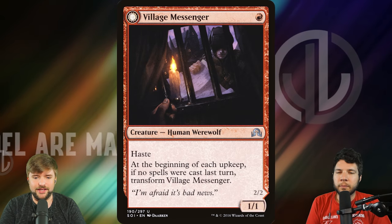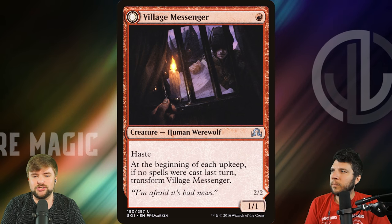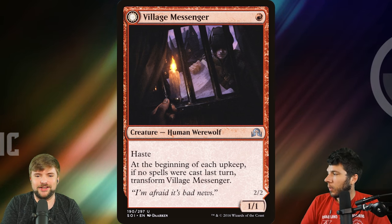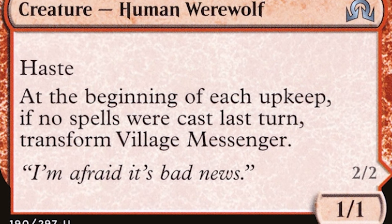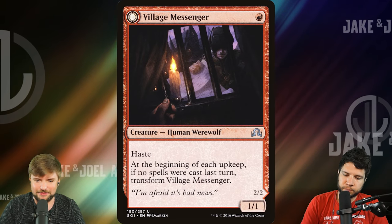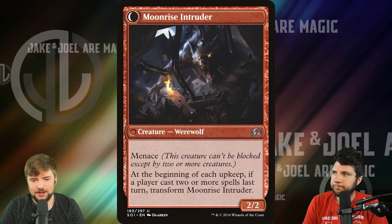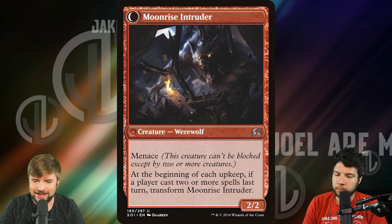The very biggest thing for me with werewolves in commander is that the base level mechanic kind of sucks. The base level mechanic — here's an example: at the beginning of each upkeep, if no spells were cast last turn, you transform Village Messenger. I want to talk about how many commander turns pass with no spells being cast. And then the other side is that at the beginning of each upkeep, if a player cast two or more spells last turn, transform Moonrise Intruder back to the bad side.